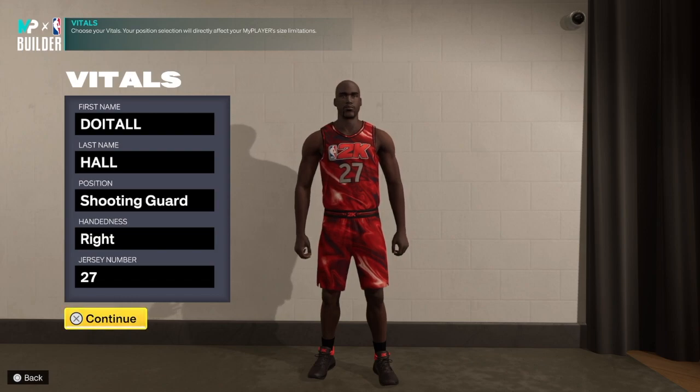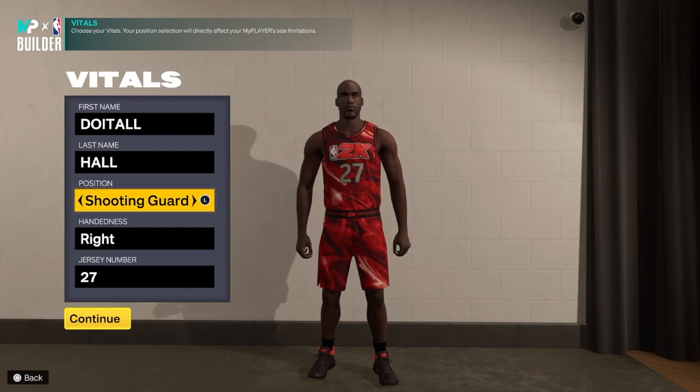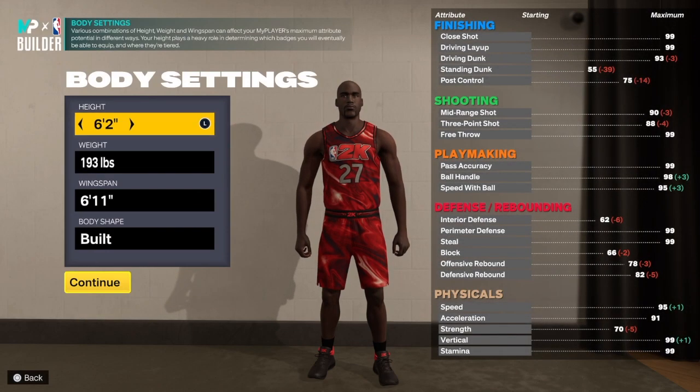The thing is you can't go super tall on this build. You can, but there will be a lot of things you'll lack going taller. So I created the build two different ways — one is 6'2" and one is 6'3". I didn't put the build at point guard because of the pass accuracy, so I put it at shooting guard.